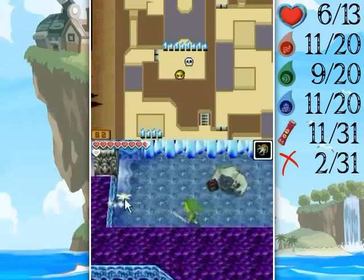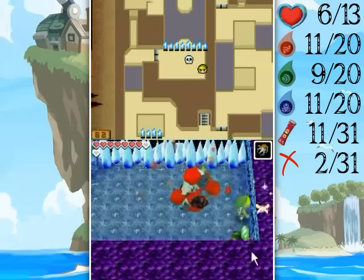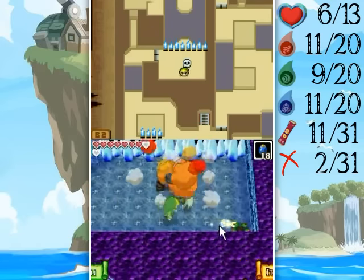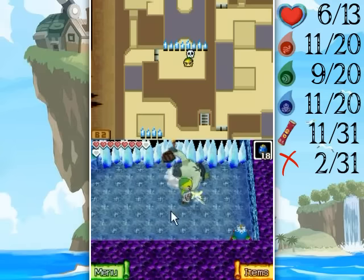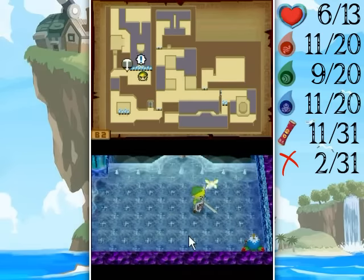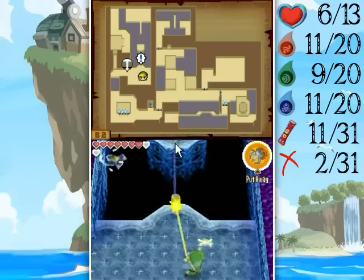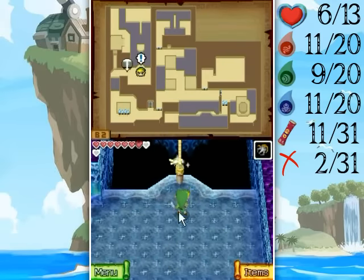I wanted to try getting this before the blooper blows, but I could not. I really should just be using regular bombs — it's much, much easier because you don't have to be in a specific spot when they start inhaling. You can just whip out a bomb and you're good. Okay, now grapple grapple grapple grapple.